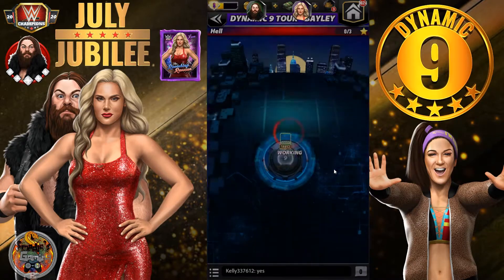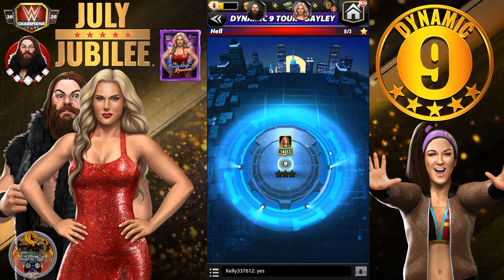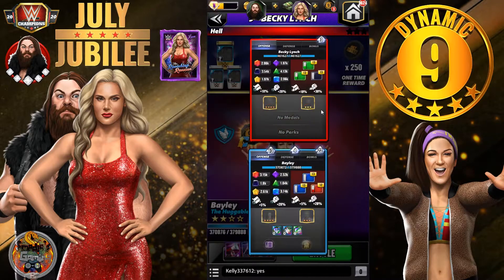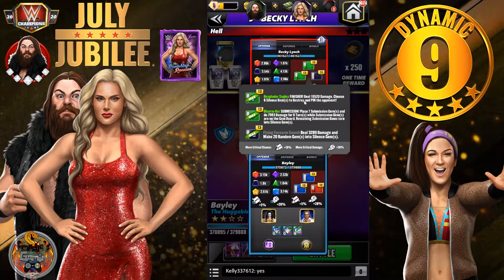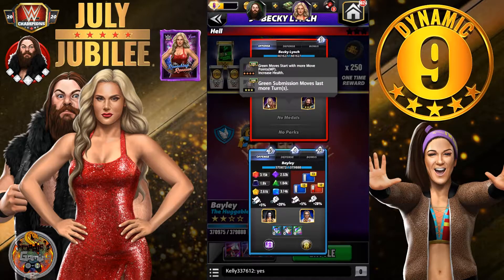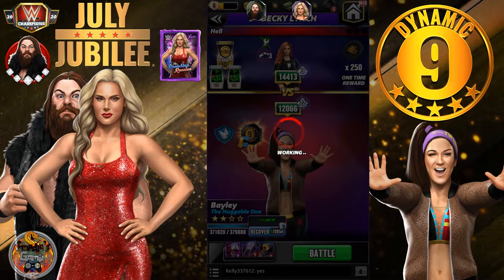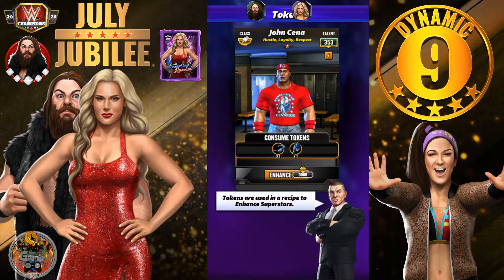Go back to Bailey. Let's see Becky Lynch's build — double greens. The submission is there, so it's not going to be easy against Becky Lynch, especially at four star gold. On the line: 150 July Jubilee coins.